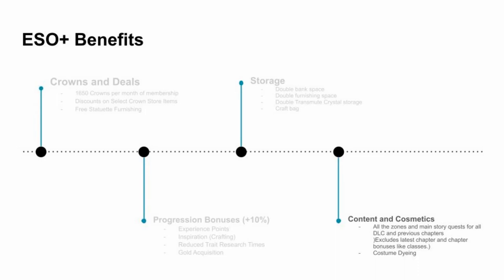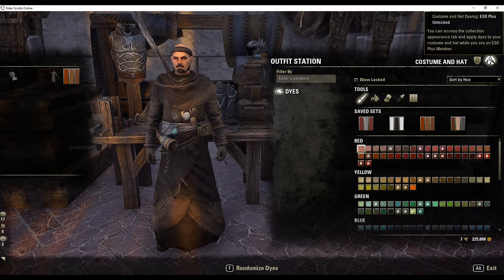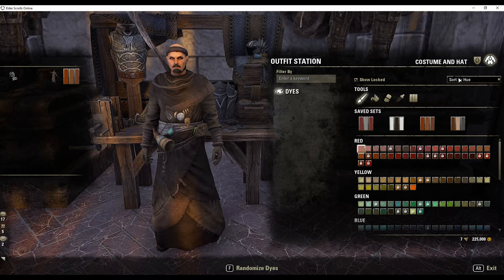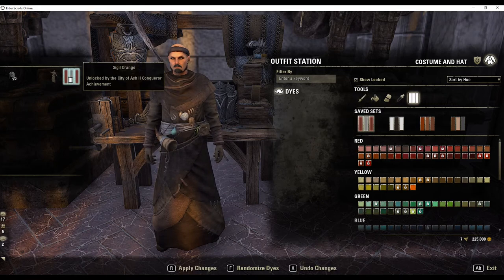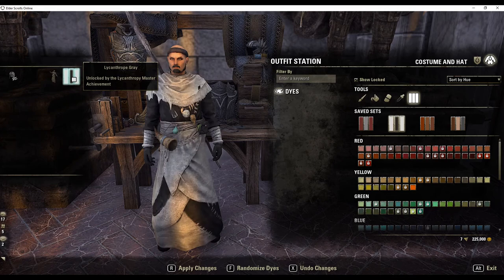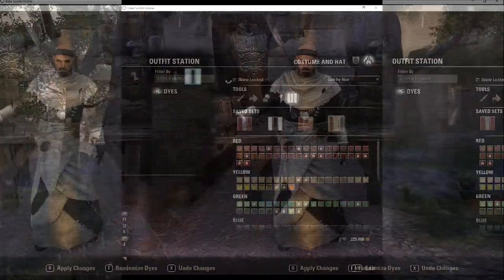Finally, let's examine the last category of ESO Plus benefits: cosmetics and content. For some players, fashion is ESO's endgame. One often overlooked benefit of ESO Plus is the ability to dye your costumes. Without ESO Plus, players have to purchase dye packs from the crown store. Note, you do not have to have ESO Plus membership to use outfit stations to apply styles and colors to gear obtained in the game.